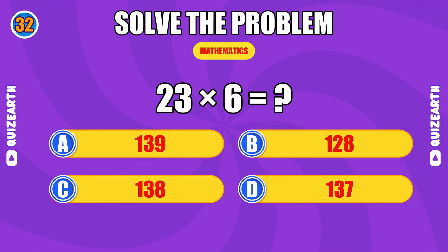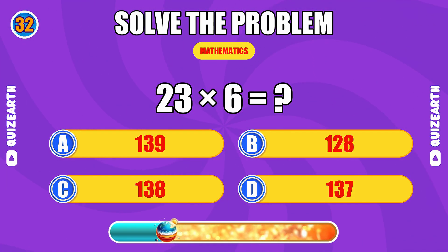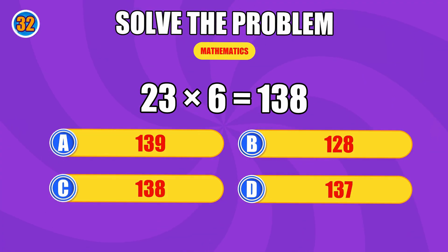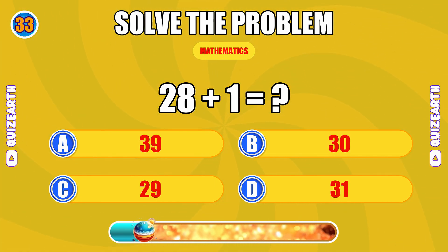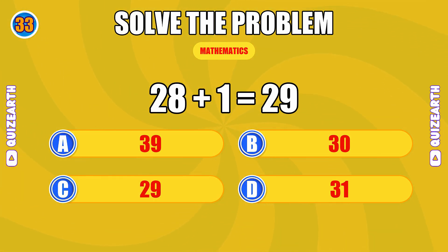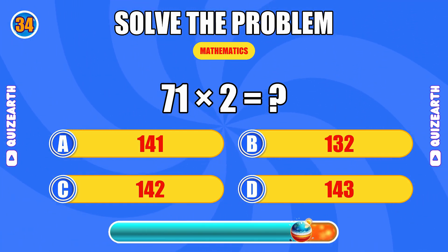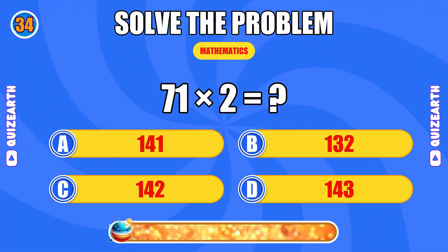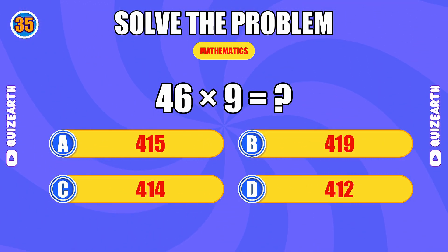How much is 23 times 6? Killing it, the answer is 138. What do you get when you add 28 and 1? Legendary speed, the answer is 29. What is 71 times 2? Absolutely crushing, the answer is 142.